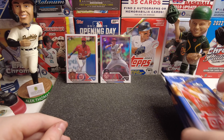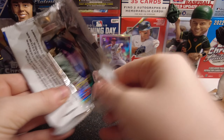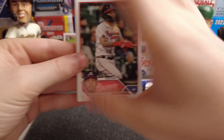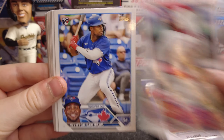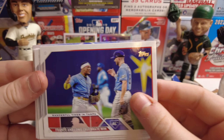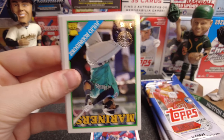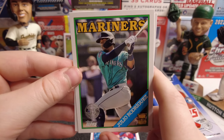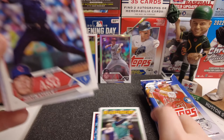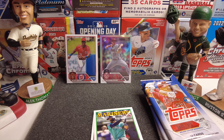We have a Frankie Montas on the Halloween parallel and Verlander — that's actually the first Vintage Stock I've gotten so far. We have Eddie Rosario, Jose Alvarado, Linton Bernard, Tyler Nevin, Wander Franco, Tanner Biby, Owen Miller, a Julio Rodriguez 1988 design card — we've actually pulled a blue version of that card before — Justin Steele All-Star Game, and Brett Baty. Pretty good.